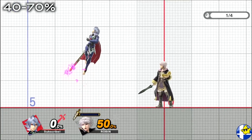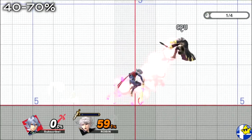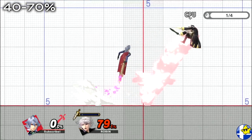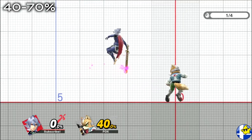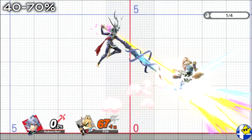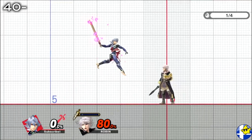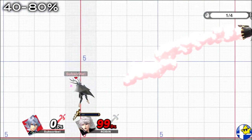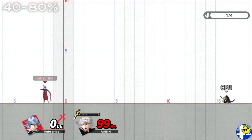Between 40-70%, if you're near center stage and want to rack up more damage, you can still true combo fair into up air to stay in a strong position. However, in that same percentage range, you can also combo into side special, which is especially strong near ledges. Make sure to practice your jump and/or double jump timings to quickly find the right positions to land tippers, as it could take some getting used to. An alternative to this, which can work up to about 80%, is to combo into a raw back air. This can also kill early near the ledge and is easier to land, but it won't kill quite as early as side special.